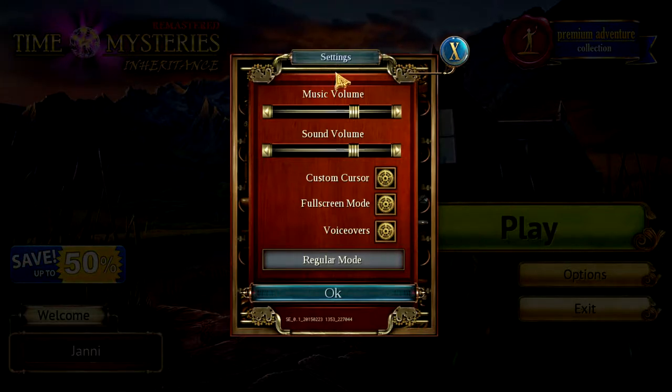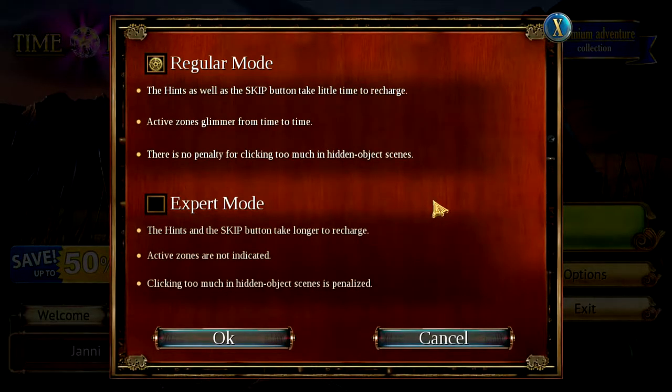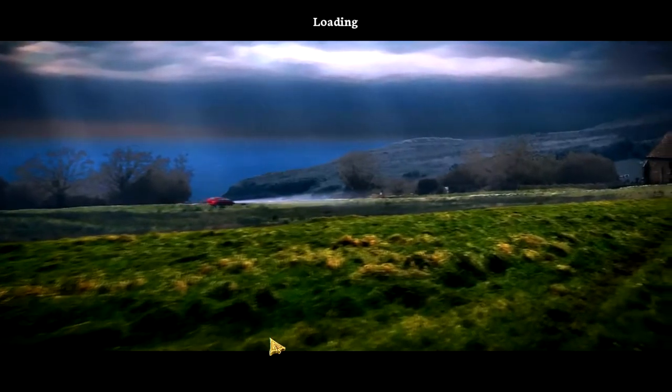Voiceovers. I think we're just gonna leave all of this on default. Let's just say play. Oh, regular mode — the hints as well as the skip button take a little time to recharge, active zones glimmer from time to time, and there is no penalty for clicking too much in hidden object scenes. In expert mode, the hints and skip button take longer to recharge, active zones are not indicated, and clicking too much in hidden object scenes is penalizable. I think we're gonna go with regular mode because I'm definitely not an expert in these types of games.